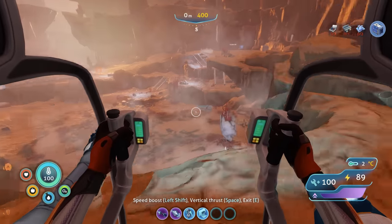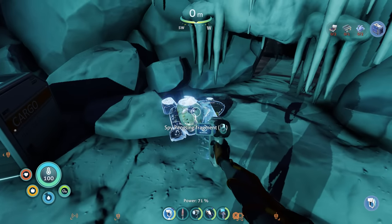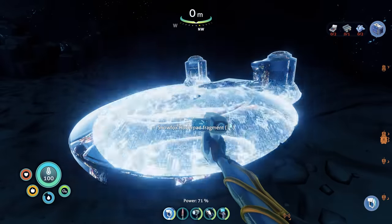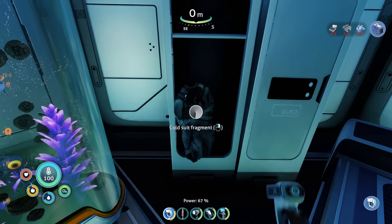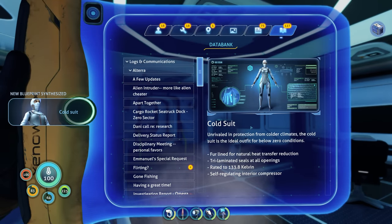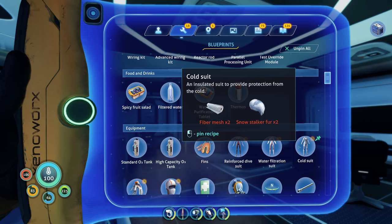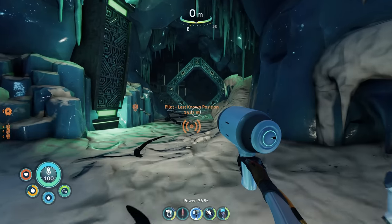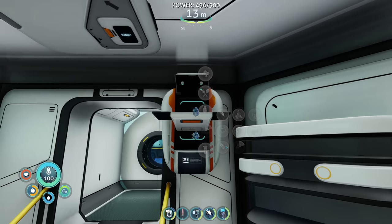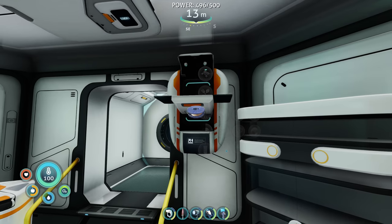I stumbled upon the Phi Robotics Center, where I managed to find a spy pengling. Then I went inside the lab — this is where Sam used to work. I found a snow fox hover pad fragment. I managed to find the cold suit fragment in one of the rooms, which I suppose we're probably going to need in this kind of terrain, although I have no idea how to get snow stalker fur. Looks like they were studying this architect teleporter — doesn't seem like we can activate it though.